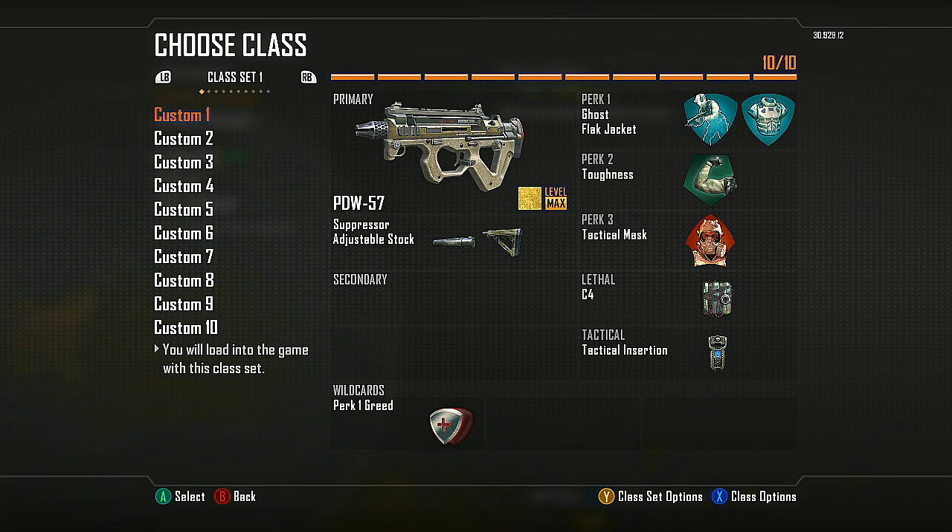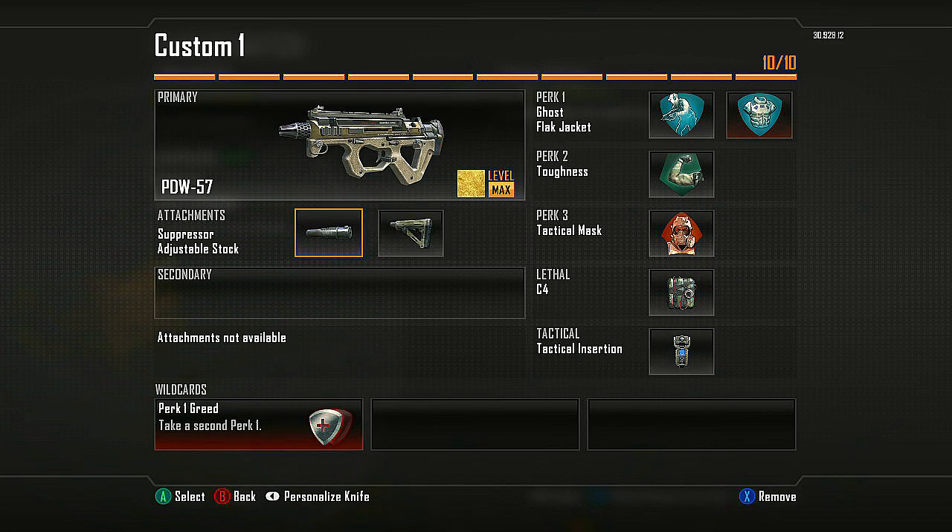The PDW-57 — I like to use this with the Suppressor and Adjustable Stock together. Adjustable Stock helps me move around the map a lot smoother, less chances of me getting caught with my sights down, always have my sights up. And then the PDW 50 bullets to pretty much just spray through everybody.